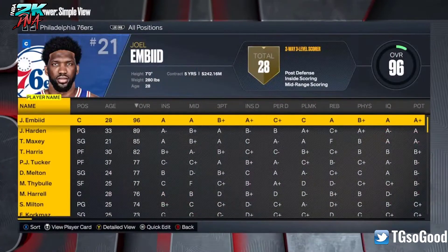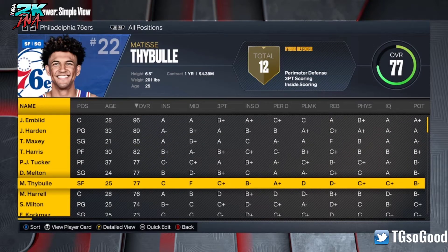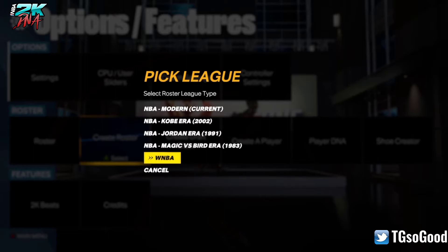You've got Rosters. If you pick this, you can't really edit players — this is more to look at ratings and stuff like that. Then you've got Create a Roster. For NBA, you can choose during an era, and then for WNBA, you just choose the current WNBA.